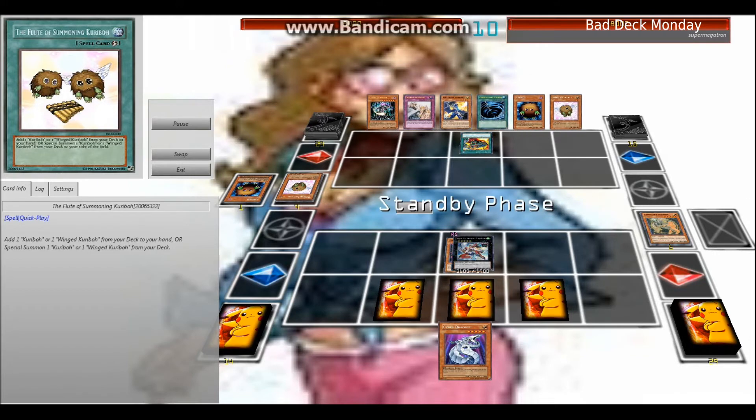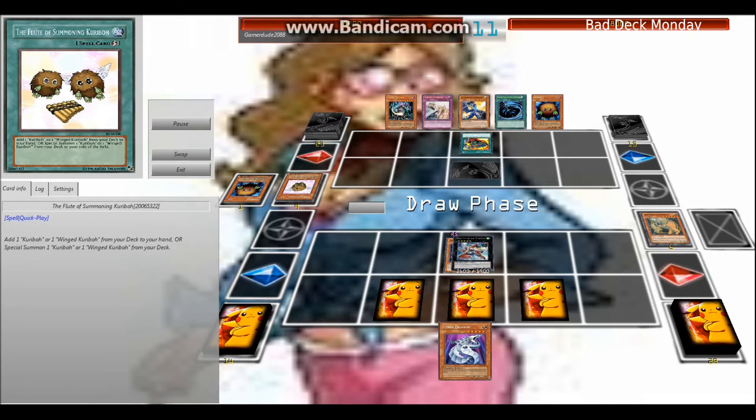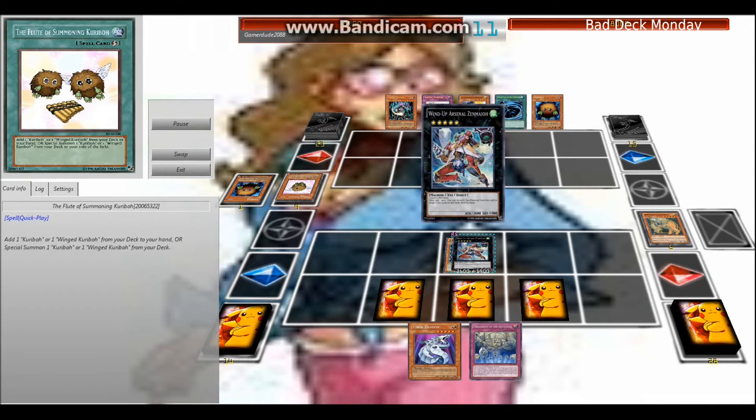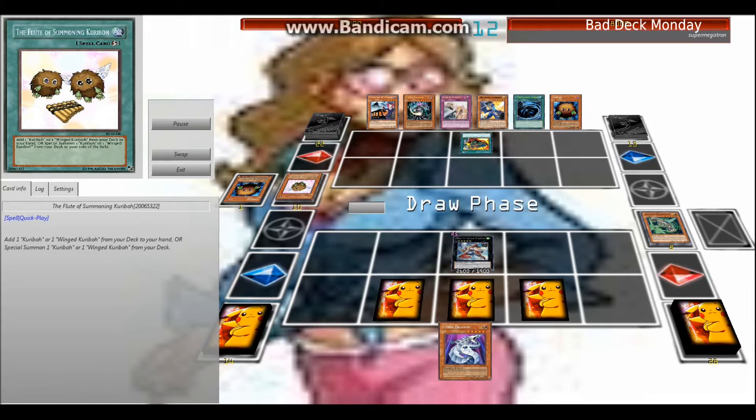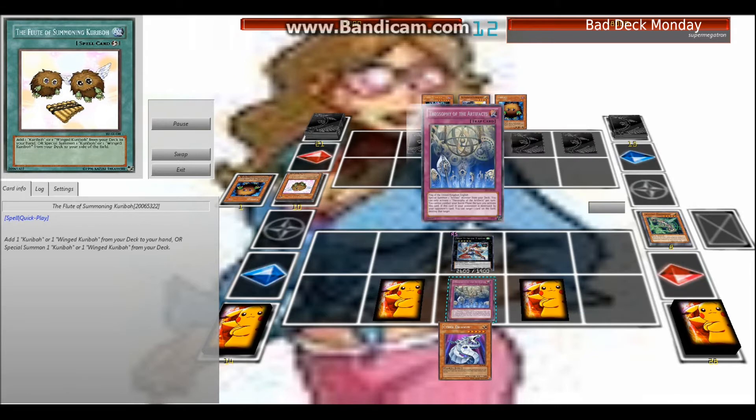I notice my opponent draws a Chaos Sorcerer, which will put in a little work slowing me down later in this matchup. But the Supply Unit is really helping them right now — just drawing enough cards to stay in the game. They set a lot of cards to be able to stop me, which they do — makes a nice stop.